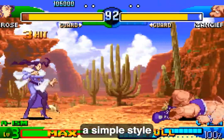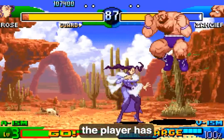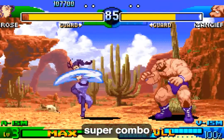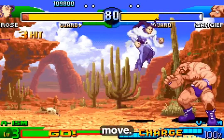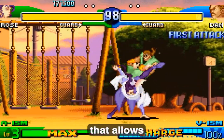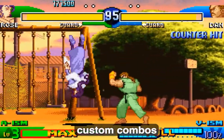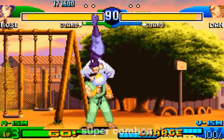X-ism is a simple style based on Super Street Fighter 2 Turbo in which the player has a single-level super combo gauge and access to a single but powerful super combo move. The third style, V-ism, is a unique style that allows the player to perform custom combos similar to the ones in Street Fighter Alpha 2, but cannot use super combos.